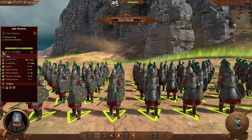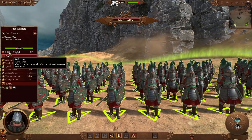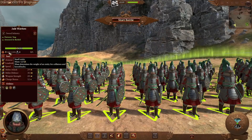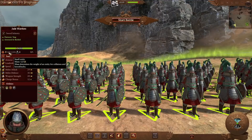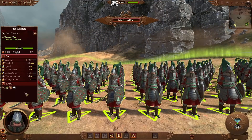You also have Defensive Stance, a passive ability that grants additional stats when braced for a long time. When you're not moving for past 10 seconds, you'll gain up to 25% additional charge resistance and another 10 points of armor. All of this reinforces the defensive nature of this unit. It's a tier 1 unit, but the number of units drops to 120 from the 160 of the Peasant Long Spearman.